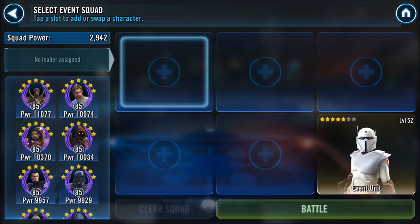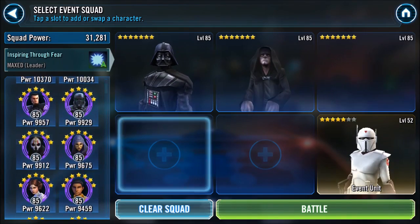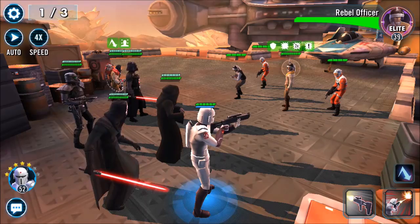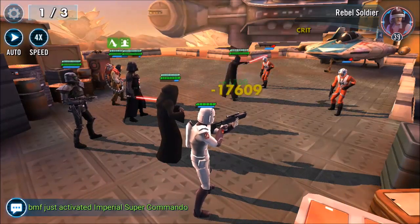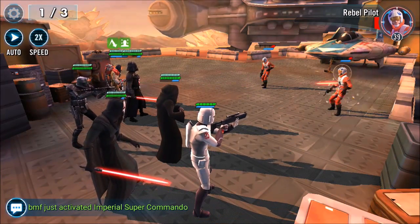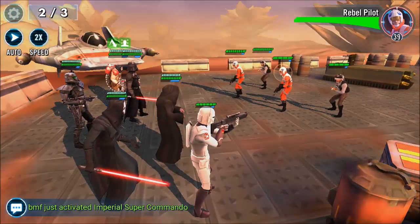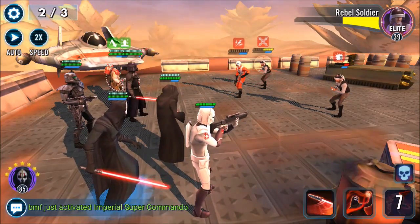There are a couple of dispellers for the Empire — Death Trooper, for example — but no one for the Empire does both dispel and Buff Immunity in one ability. His unique, Upper Hand, also has an Omega upgrade: Imperial Super Commando gets plus 65 counter chance and gains 50 offense for each enemy with no buffs. Superior Tactics strips buffs and applies Buff Immunity, giving a 15 bonus offense per buffless enemy, and the 65 counter chance ties back into Seize the Advantage for a guaranteed double tap on counters.